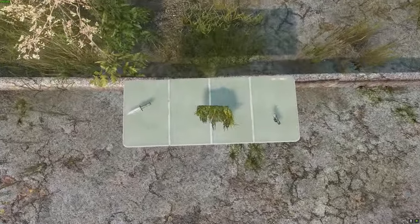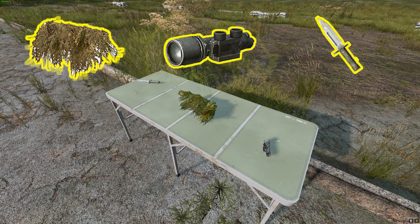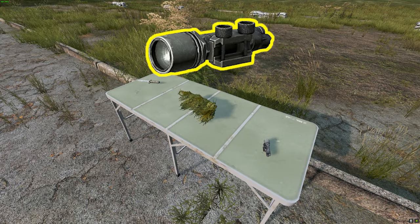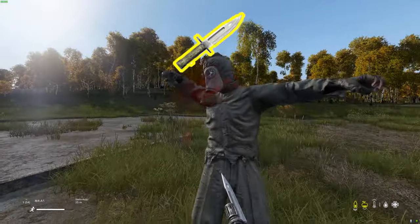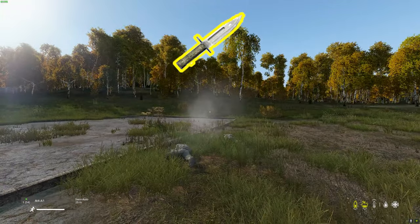There are three accessory attachments for the M4: the ghillie wrap, the weapon flashlight, and the M9A1 bayonet. The ghillie wrap will cover the gun in camouflage, allowing it to better blend into the natural environment. The flashlight attachment provides light to help you see at night. The bayonet attachment can be used for melee combat, which stuns zombies, allowing a 3-hit body kill or a 2-hit head kill.